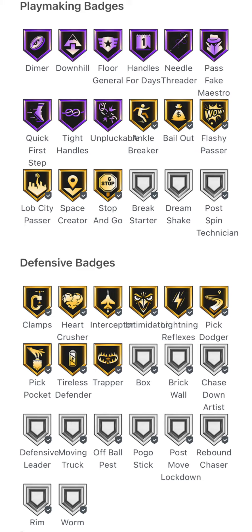Now defensively, the only thing that could be considered bad about this card is that it's not Hall of Fame defensive badges, but he's still got plenty of Gold badges. He's got Gold Clamps, Heart Crusher, Interceptor, Intimidator, Lightning Reflexes, Pick Dodger, Pick Pocket, Tireless Defender, and Trapper. So he's got pretty much every defensive badge you'd want for a point guard — even if they're not Hall of Fame, so it's no big deal.